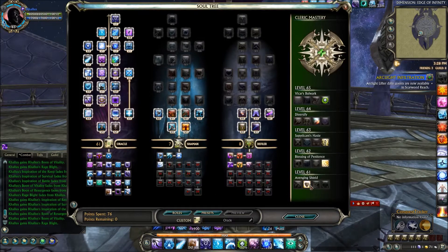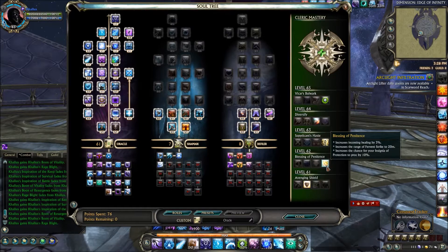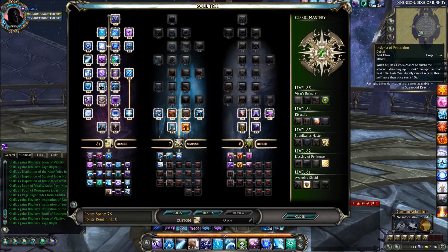Moving on to the Masteries, at level 61 we take Avenging Shield, which gives you a 3% max health shield every 6 seconds. At level 62, we get Blessing of Penitence, which increases incoming healing by 3% and increases the chance of your Insignia Protection to proc by 10%. Your Insignia Protection has a native 25% chance to shield the attacker, absorbing up to 5,500 damage over the next 10 seconds. With this mastery, it now has a 35% chance.